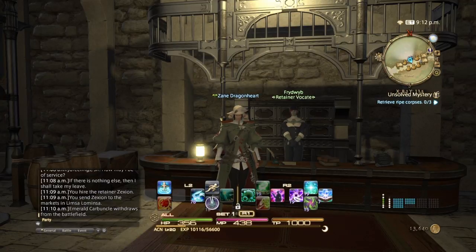So far, I've gotten to the point where we can now unlock our retainers. In order to unlock your retainers, you have to complete three dungeons: Satasha, Tam-Tara Deepcroft, and Copperbell Mines. Shortly after doing these three dungeons and following the main story, you will be invited to talk to the Scions of the Seventh Dawn, and shortly after completing those quests, you will be given the ability to get some retainers.